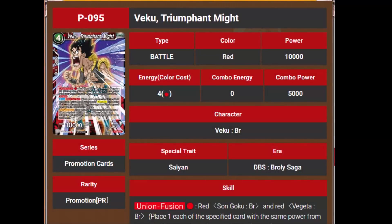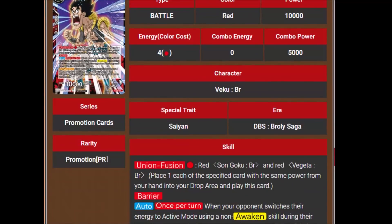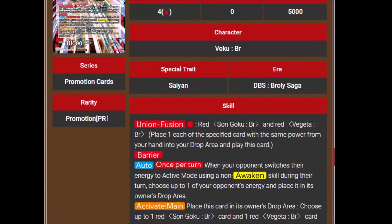First up we have our Tournament 6 promo card, starting with Veku Triumphant Might. He's a 4-cost 10,000 power with Union Fusion for 1 red using a red Goku BR and Vegeta BR. He's got Barrier, and his auto says once per turn when your opponent switches their energy to active mode using a non-awakened skill during your turn, choose up to one of your opponent's energy and place it in their drop area. So more energy hate — I don't understand it.